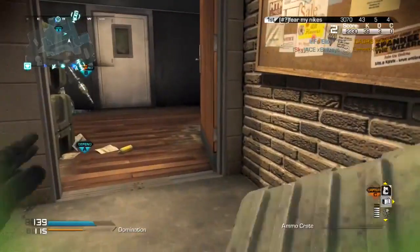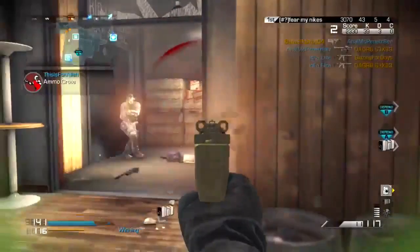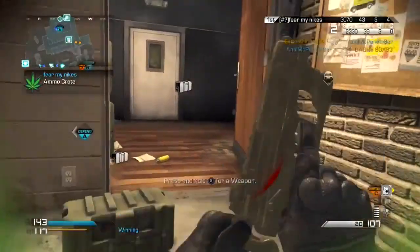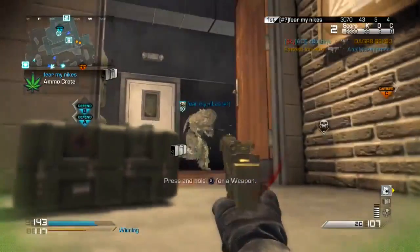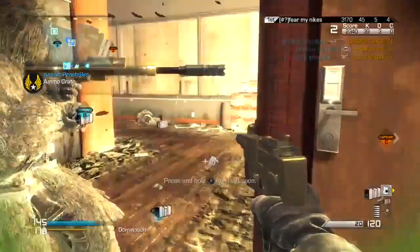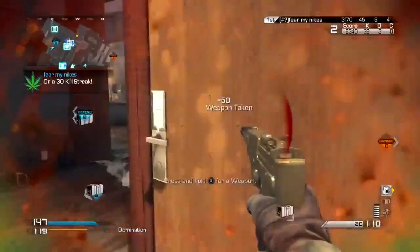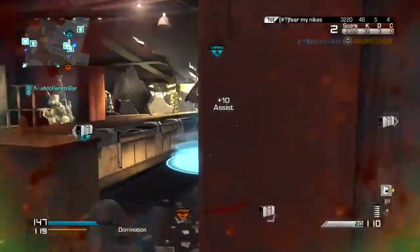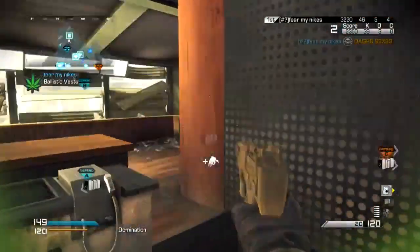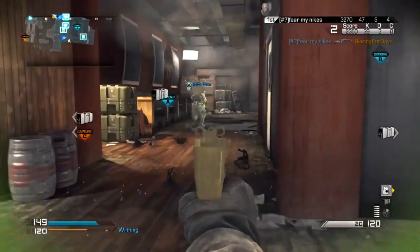Throughout this video we're using the Golden PDW, and you run out of ammo very quickly. So one of the things he's had to do is continually move. The enemy team is not really spawn-trapped. Many times when we play on Strike Zone, you're going to see people trap the enemy team at the B flag, A flag, or any flag really — it's a very spawn-trap-heavy map for domination. There's really no trapping in this video.